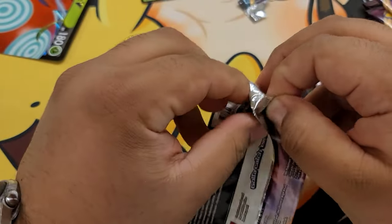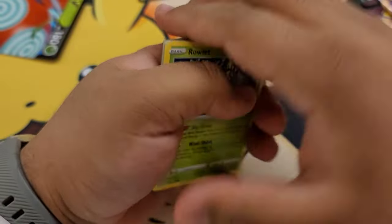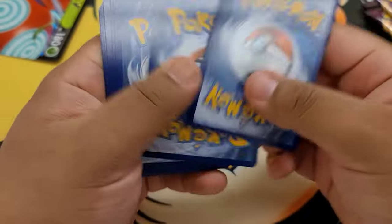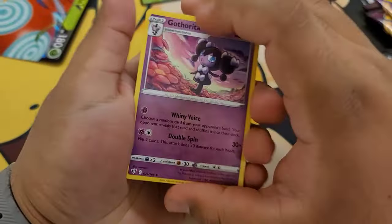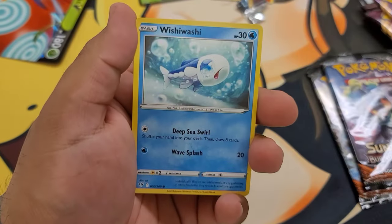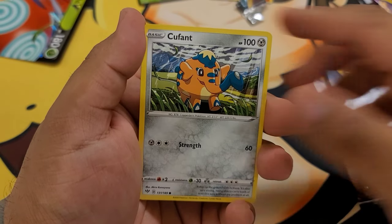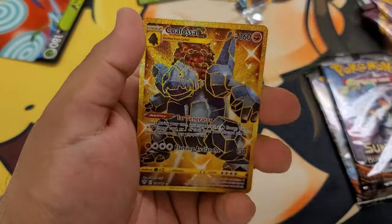Hopefully we can end with some good holos or even bad holos. Here is your Sword and Shield Darkness Ablaze code card. We're gonna yeet the steel energy. Pierce, powerful, normal energy, Toxapex, Starly, Aaron, Cubchoo, Rowlet, Jigglypuff, reverse Klink, and then a regular rare Beartic. We're still trying to hunt for the Gigantamax Charizard, cause that's literally the last card I need to complete my master set of Darkness Ablaze. I've probably spent hundreds of dollars trying to pull it when I could have just bought it — but that wouldn't be the honorable thing to do.